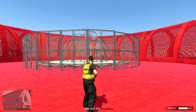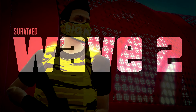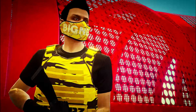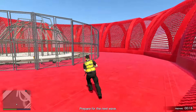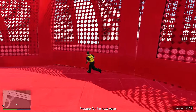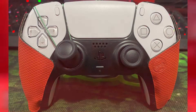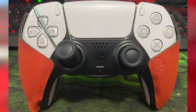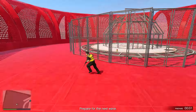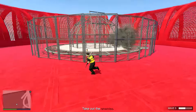To fix the idle kick issue we need to do the rubber band method, which is why I mentioned getting a rubber band as a requirement. For controller players on PlayStation and Xbox, take your controller, wrap the rubber band around the left joystick and then wrap it on R2 for PlayStation and RT for Xbox. This will cause your character to keep going in circles so you never get kicked from being idle.